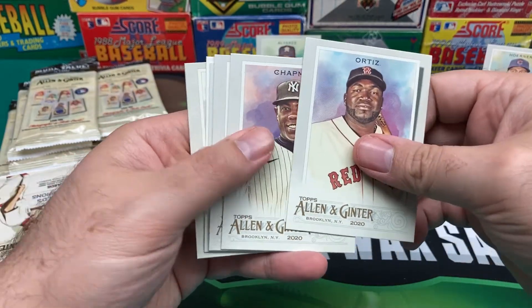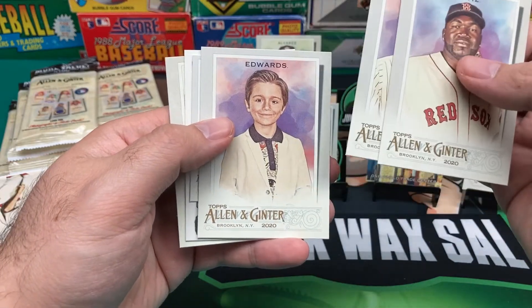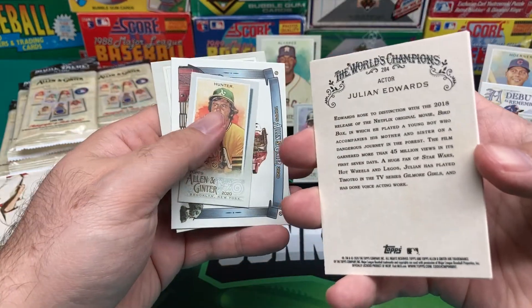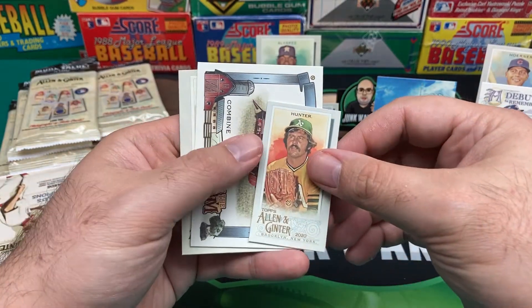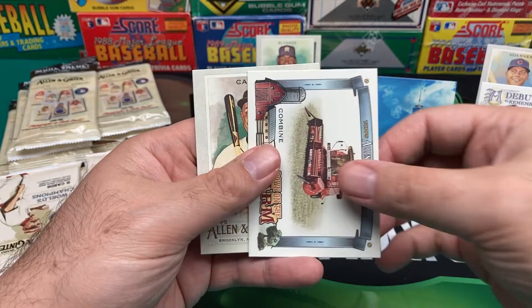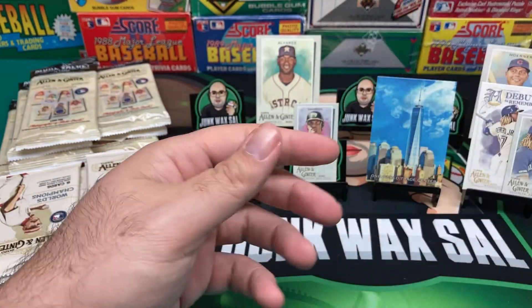David Ortiz. Chapman. Edwards — don't know who this is, an actor — Julian Edwards. Might have to get with the times here. Catfish Hunter Mini. Another Down on the Farm — now we got the tractor or combine. And Miguel Cabrera.